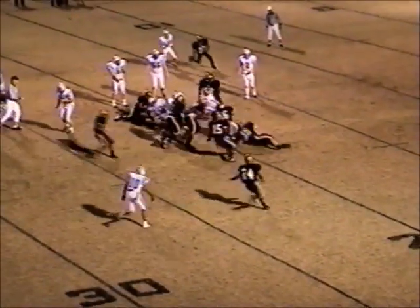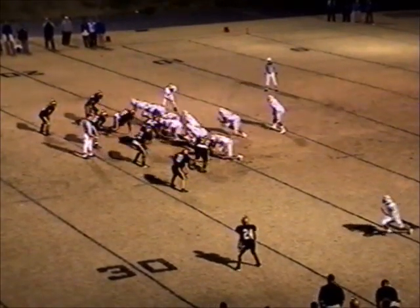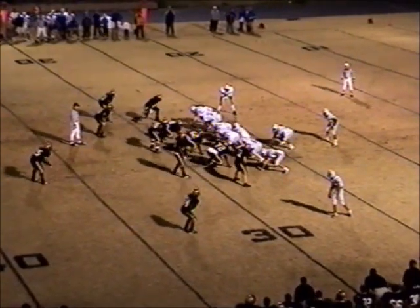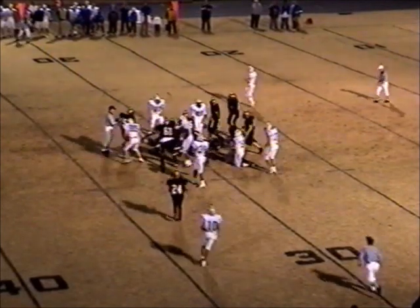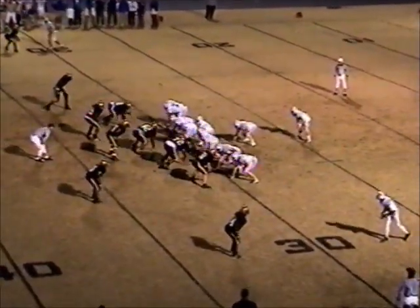Two minutes to play in the first quarter. They give it to the tailback — that's 21 Robinson. He spins, he jukes, he jives, and gets one yard. Second down and nine for the Blue Devils, and they give this time on a trap play — number 20 with some nice yardage. Third and three, a big play — they don't want to give it back to Shelby. They give it to the tailback, and I think he's got the first. First and ten now.